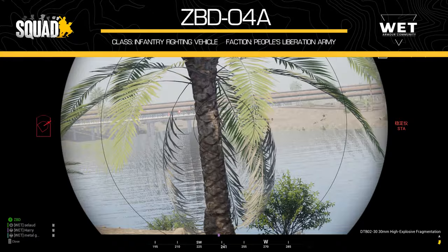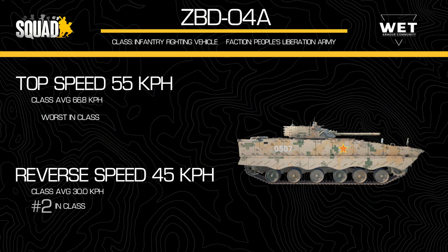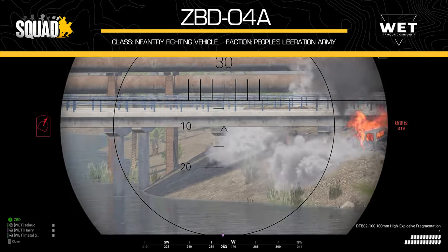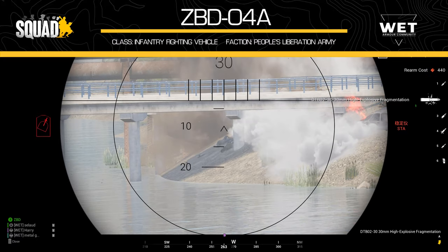First up, the speed. The ZBD has the lowest top speed of any IFV in the game at 55 km/h, which is lower than that of the Bradley. However, its reverse speed is second quickest at 45 km/h, just lagging behind both of the British Warriors. While let down by its forward speed, it enables it to back out of very tough fights quickly, or pull behind cover when spotted by the enemy.